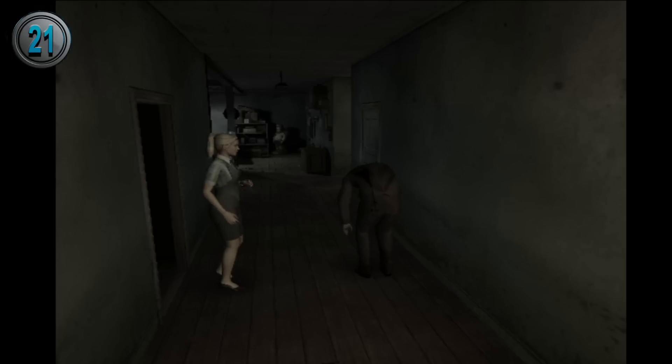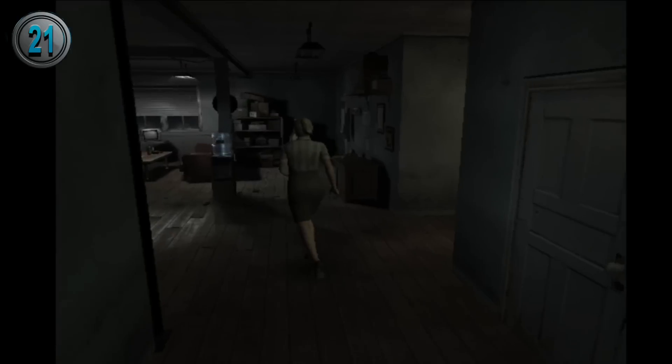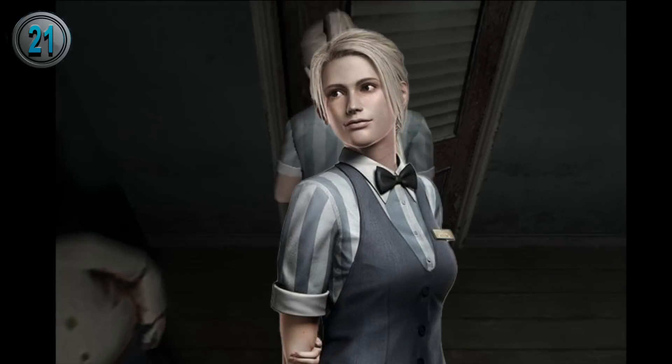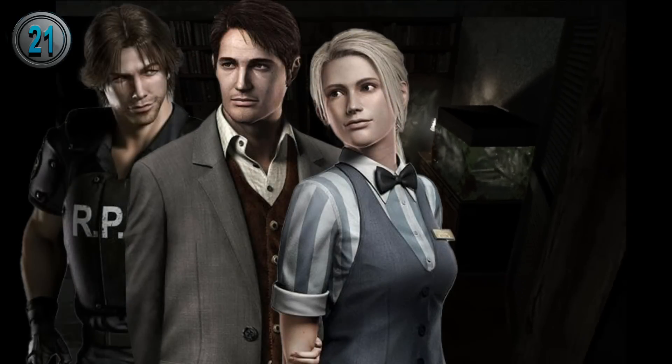In Resident Evil Outbreak, there is a hidden relationship system, with each character having two characters they are friends with and one that they do not get along with. For Cindy, her friends are George and Kevin, and the character she doesn't get along with is David.